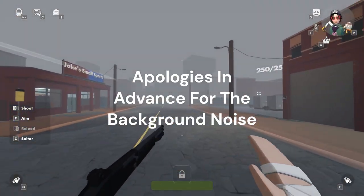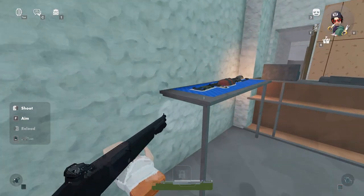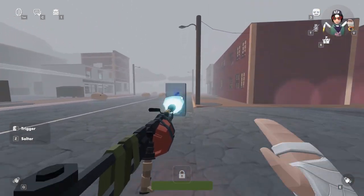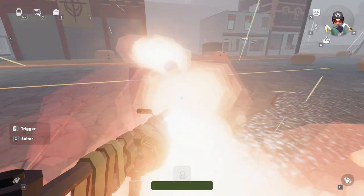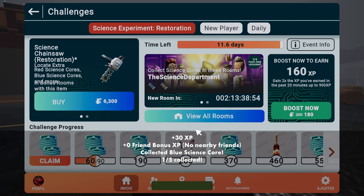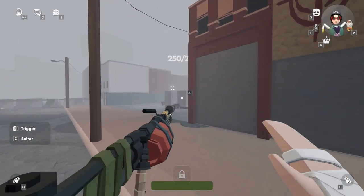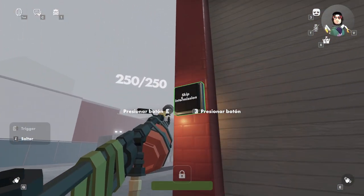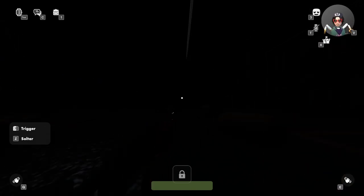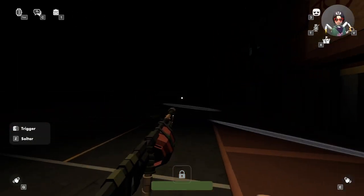It's daytime again, we're back at spawn, and we're going to Jake's Small Sports. Take a left and on this side is the flamethrower that we crafted. Once we have the flamethrower, we're going to melt the ice — you don't have to fully melt it, just enough to collect it. Collect it for your 30 XP. There are four more cores to collect in this room, and once you collect a power core you'll want to skip to the next day by pressing this button to speed things up.